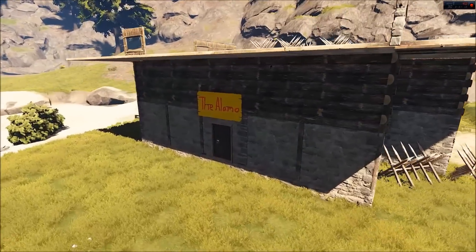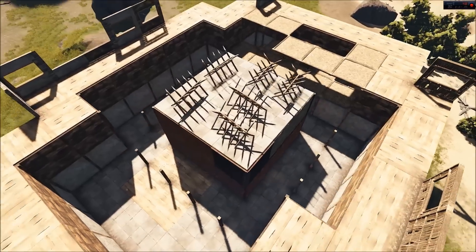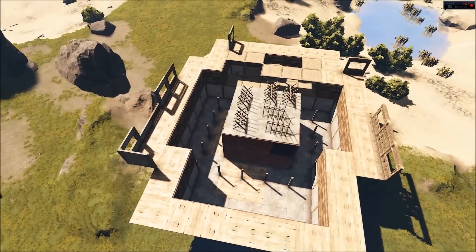The base that they're intending to raid is called the Alamo. It looks as though it's still under construction — it has stone on the bottom, wood above it, and the inner core is made out of sheet metal.